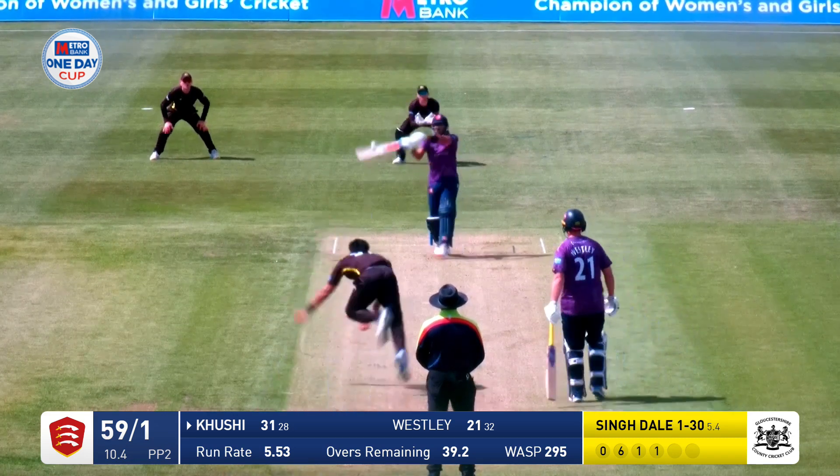Goodman in from the Ashley Down Road end. That's onto the hip and that's tucked away very pleasantly by Allison for four runs. That's a thick outside edge — that's going to be four runs, but credit to Tom Smith there. Smith is three on the offside and he's got a knock to that. Clattering into the stumps — that's up in the air — that's going to be four runs.